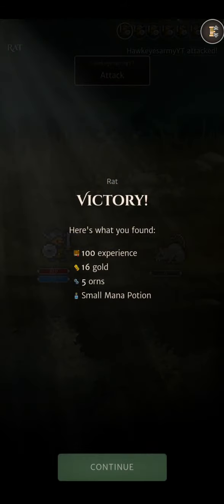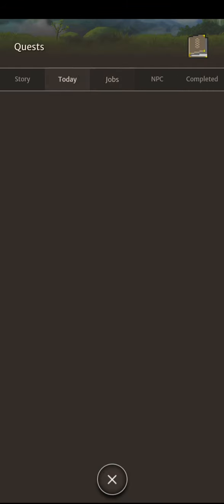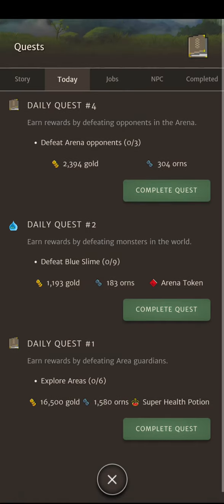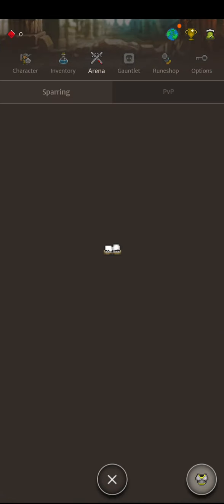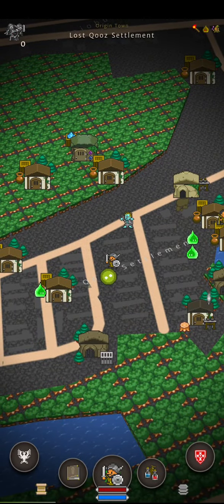We got one of the daily quests — that's nice. Oh, we leveled up too. Defeat Rat. Nice. Speed tonic. Nine blue slimes. Three arena opponents — can I play the arena yet? I can't. I'll do that in a different video.